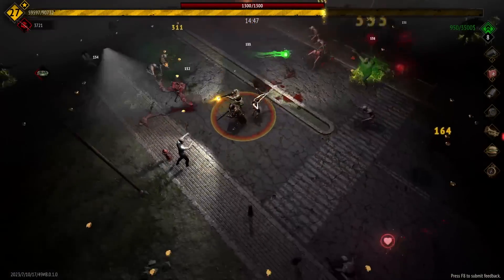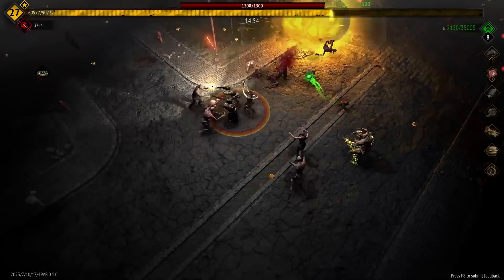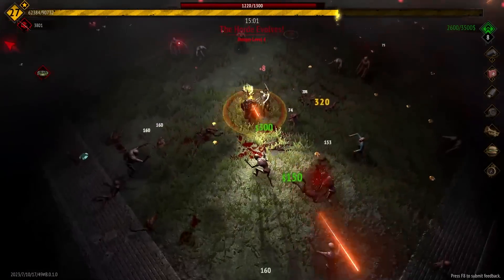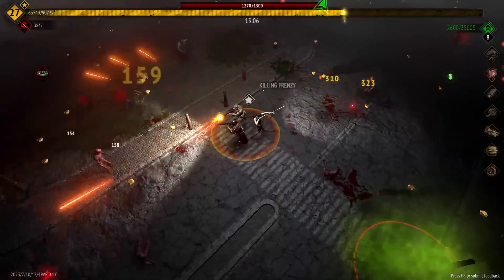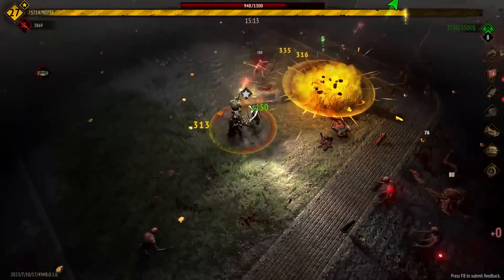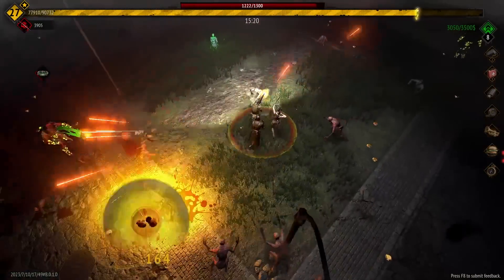Let's take the crit chance and damage up — that puts us at 35 now. The crit build is real! It looks like the yellow numbers are crits, which makes sense since normal damage is white and our health damage is red. That's very good UI design. I like that there's a plus sign when we lifesteal from enemies. I walked right into his spit. We've got a heart — we're gonna lifesteal some of this back.